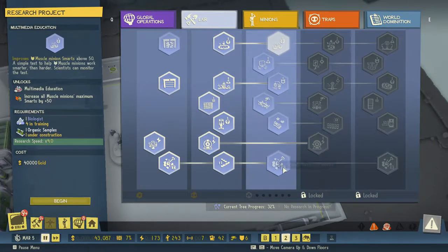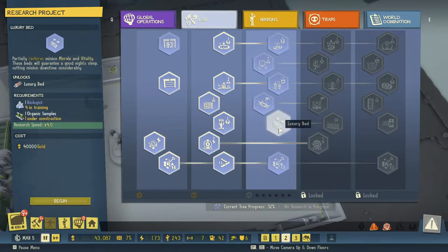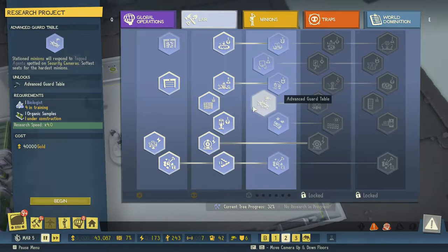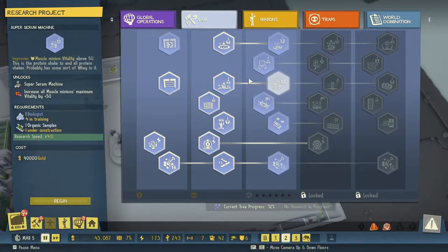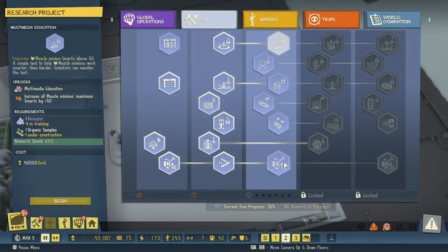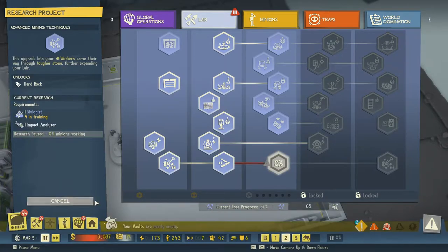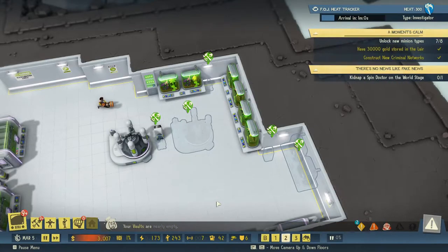I think the very first thing I want to do is hard rock, so we can dig out even more space. Luxury beds sounds good, advanced guard table sounds pretty nice. Super serum machine, video games and multimedia education - let's start with the hard rock here.